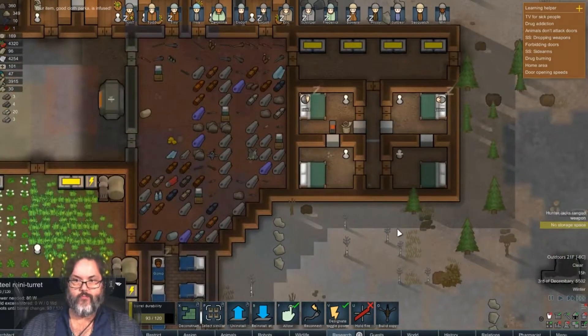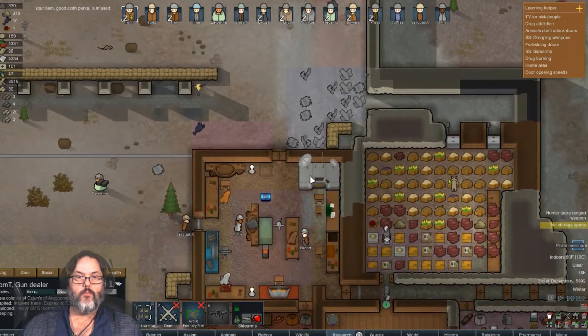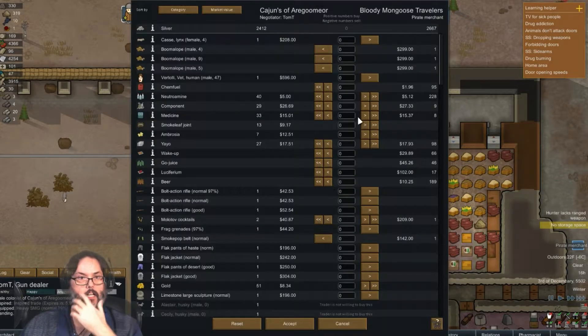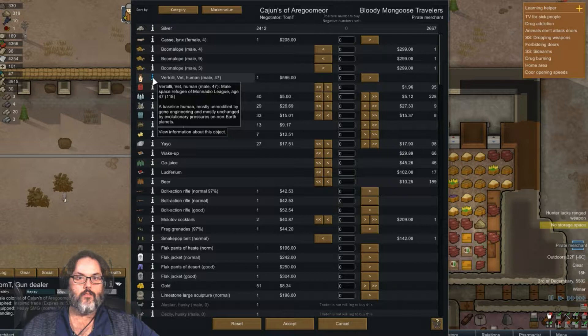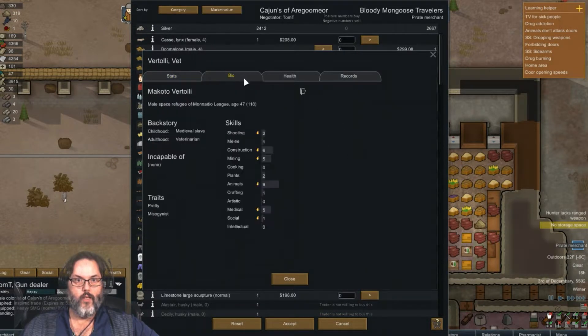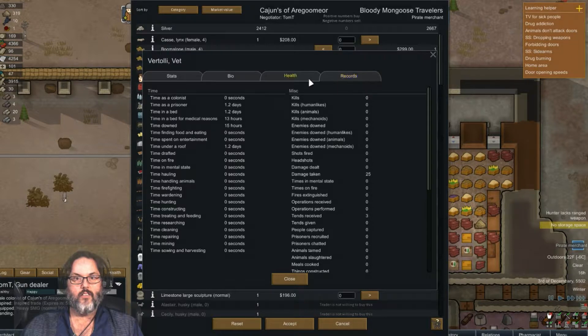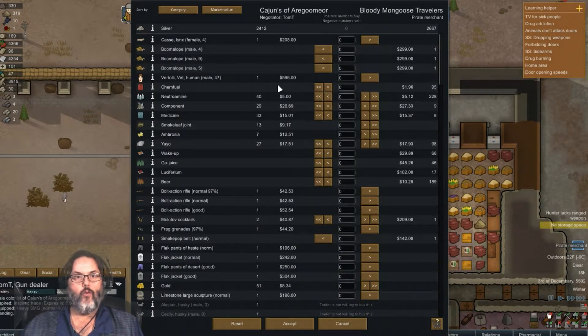Do I look kind of ghostly? I don't know. A pirate merchant! All right — Tom inspired trade, take care of that Tom if you'd be so kind. I don't know Tom, but Tom seems like a really nice guy. Let's see, we've got a 47-year-old male vet, 596 gold, pretty misogynist, decent enough stats — he can take care of animals, mine a little bit, do some construction. He's an alcohol addict, quite a few problems.